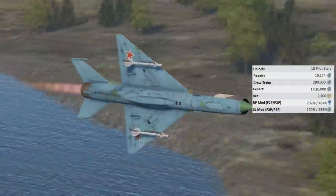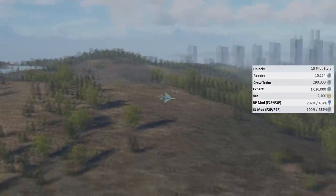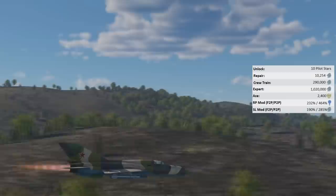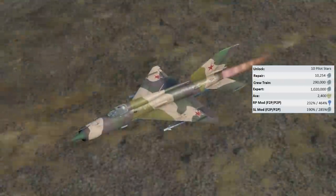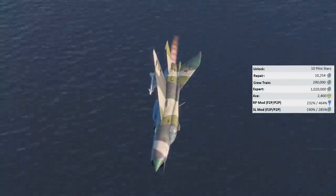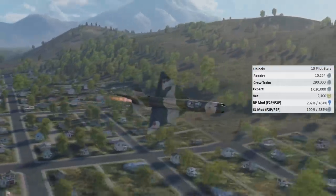To unlock the PFM you will have to grind out 10 pilot styles from the ongoing Operation Winter event. Alternatively, if you're watching this in the future, the jet can also be purchased on the Gaijin marketplace - at the time of recording I expect it will be around 60 to 70 Gaijin coins. You can additionally purchase the Expert and Ace qualifications for the vehicle, costing 1 million and 20,000 Silver Lions and 2,400 Golden Eagles respectively.